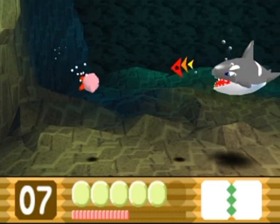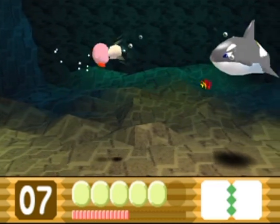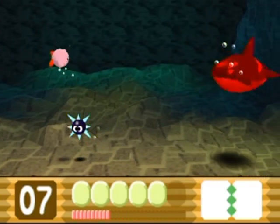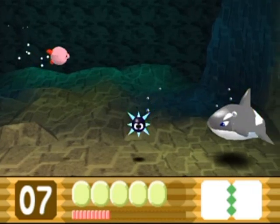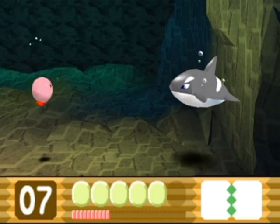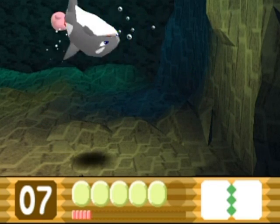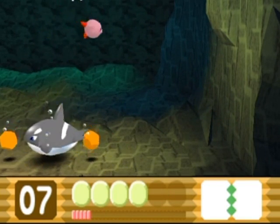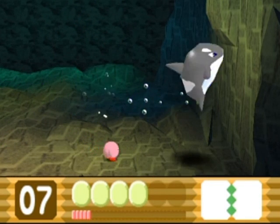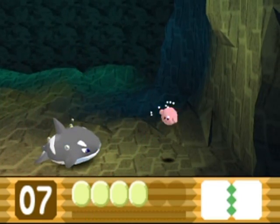Rock would pretty much make you sink to your doom in the second phase of this fight, so that's why I do not recommend you have rock. It's kind of hard to predict his movements because he moves up and down at random, so just grab something and shoot it forward while trying to avoid shooting at the Gordos. Mispredicted his movements once again. Well, there's the first phase done.